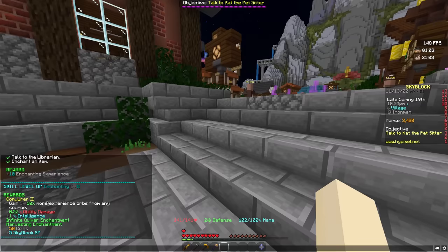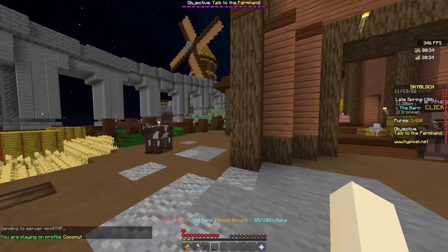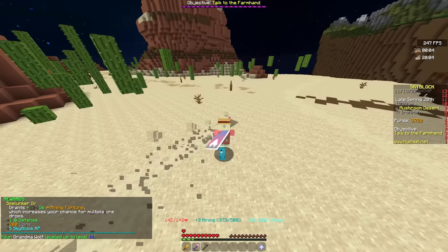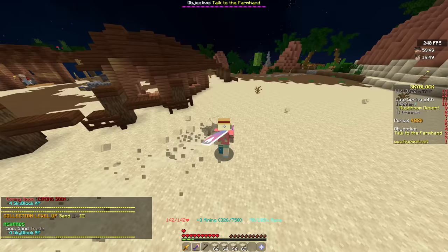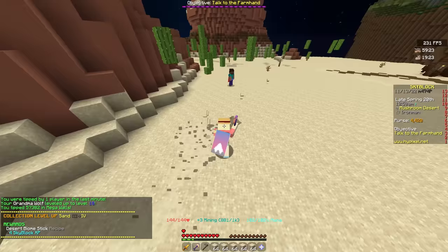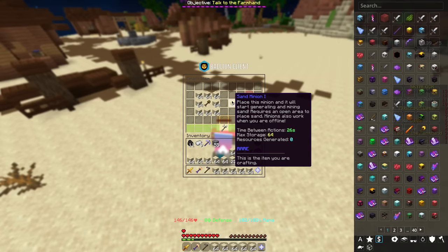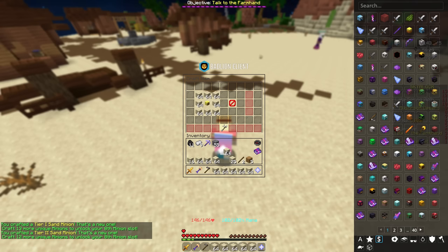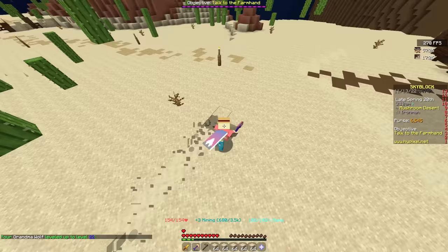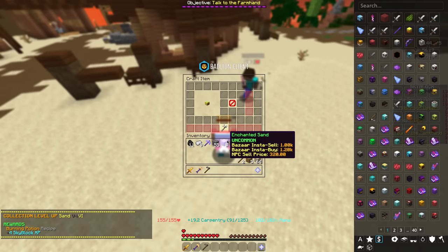So now is the point where I get into sand a little bit — efficiency 2 on my golden shovel. And now that I hit enchanting 2, I can also put harvesting 5 on my rookie hoe. We have arrived at the desert settlement and it is time to farm mining levels. As you can see early game, this is by far the best way to get mining levels. This also unlocks collection plus a minion craft, which is pretty cool. And early game mining fortune is pretty nice. Now we can craft multiple tiers of the sand minion. Carpentry 1, and at carpentry 3 we can unlock quick craft, which is going to be very nice. And just like that, we have a tier 5 sand minion.